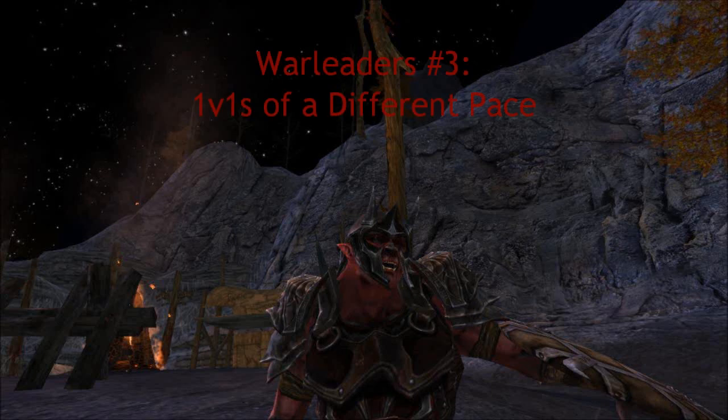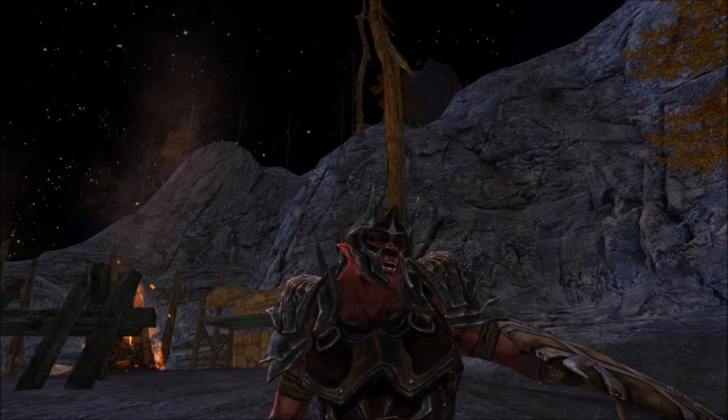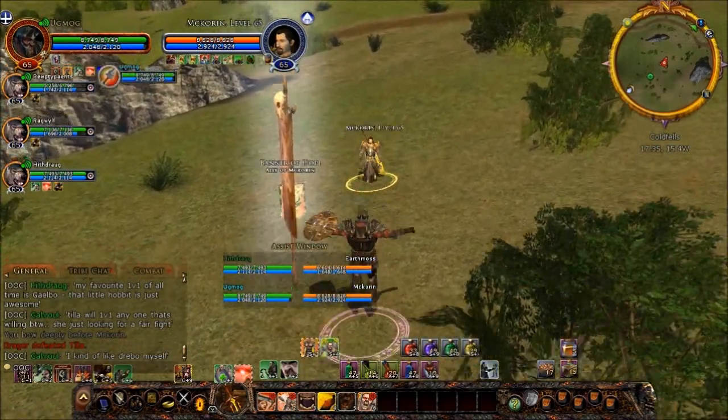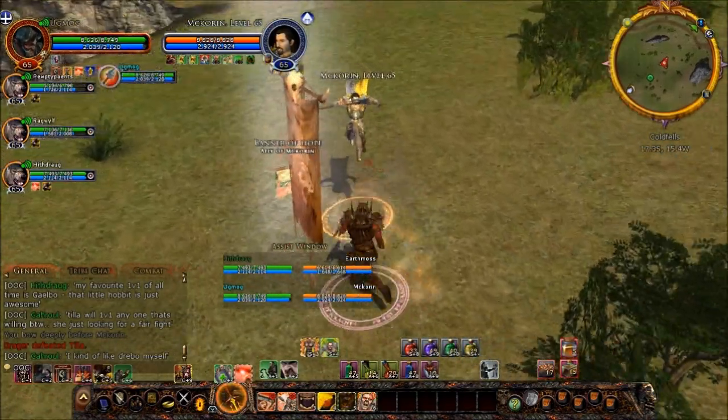Hello everybody, and welcome to another one of my 1v1 videos. I've got three fights to show you that are of a different, slower nature. They're against a captain, a lore master, and a sword and board guardian. This slower-type pacing is a pace that war leaders really excel at, and it's a kind of fight I enjoy because there's time to actually involve some strategy, and solid mechanics will help you in the long run.